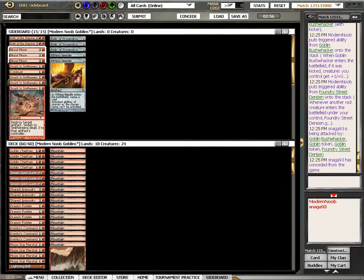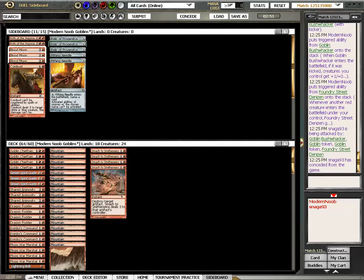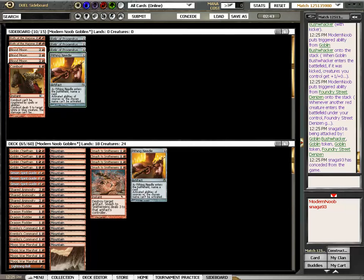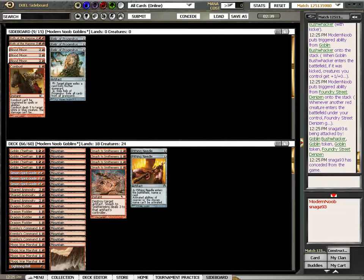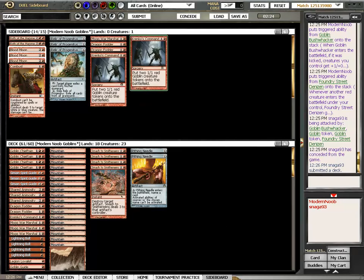So what do I do here? Smash to Smithereens looks like a good idea, and I'm pretty sure there's not much else, is it? Needle for Ravager then. We're taking out War Marshal, two Fodders, to Cranks go.